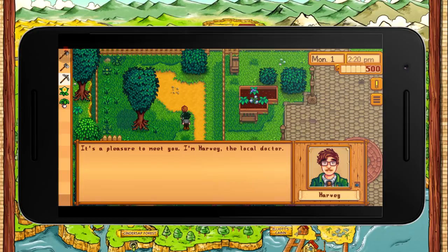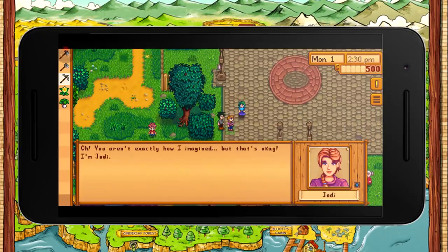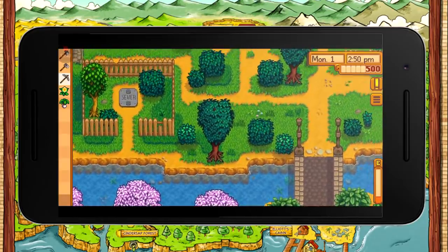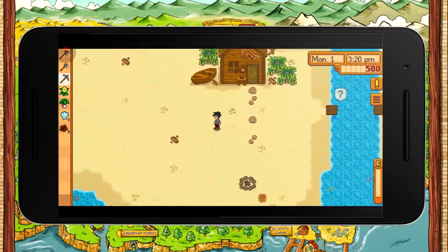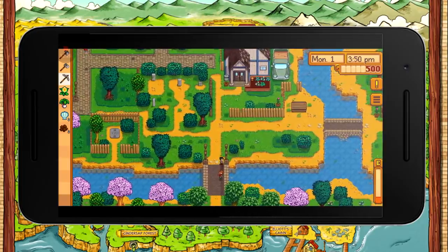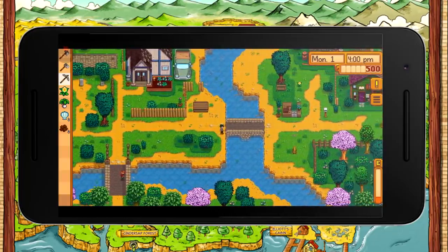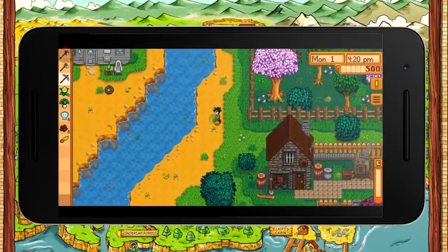Let's talk to Harvey. This is what the dialogue looks like — 'Pleasure to meet you, I'm Harvey, the local doctor.' It fits at the bottom of the screen perfectly. It plays just exactly the same as it would on a PC, apart from you being in less direct control since it's a touchscreen. The zoom function is amazing — you can zoom right out and see really far. On the farm once you've made it look pretty, that bird's eye view is going to be great.